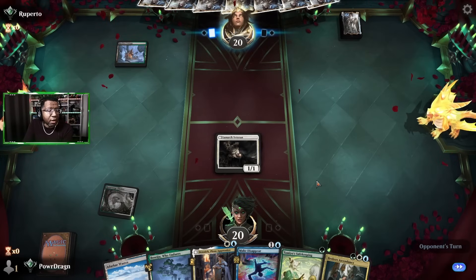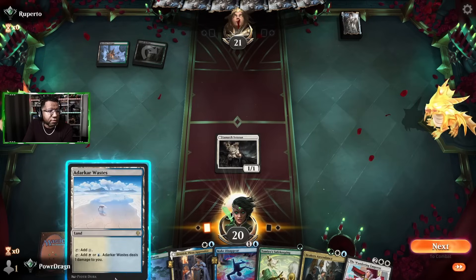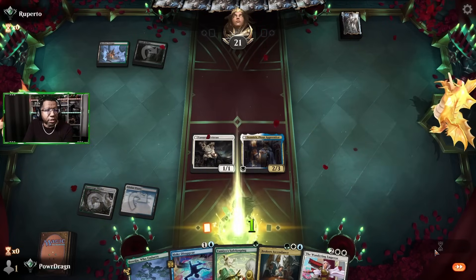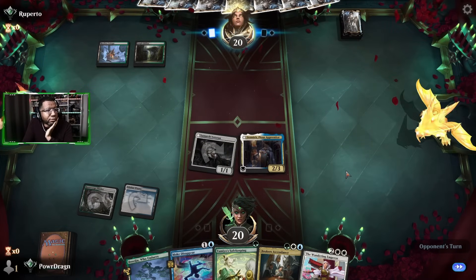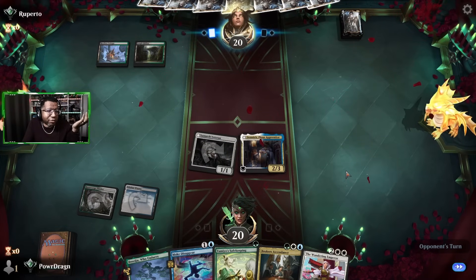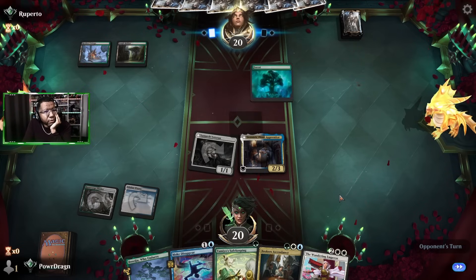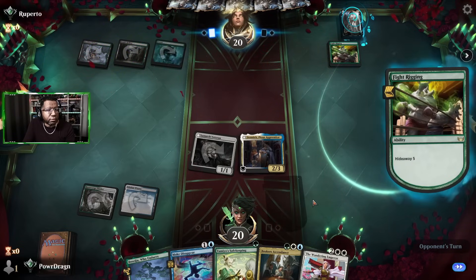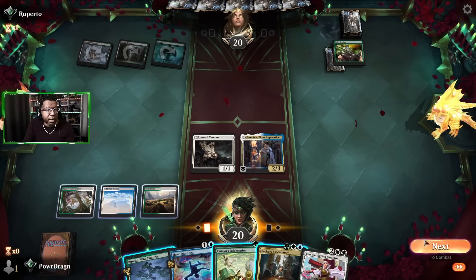Depending on what the opponent plays maybe we wait. They only left that up and obviously don't have a Cut Down, so we'll just take advantage of the situation. If they kill Denir, meh, and if they play Liliana we just sack the veteran, attack Liliana, replay veteran, leave up Safekeeping. Oh, it's a Fight Rigging — well, that's a different problem. I guess we're attacking, don't know what level of Fight Rigging they're playing just yet.